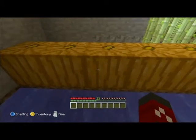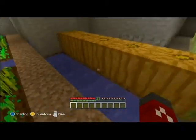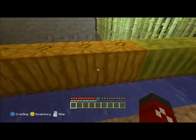Pumpkins only spawn naturally in the world, just randomly. All you gotta do is just look for them — there's no specific place to find them. They usually spawn in sets of 5 to 10. That is the only way you can find them; you can't go find them anywhere else.